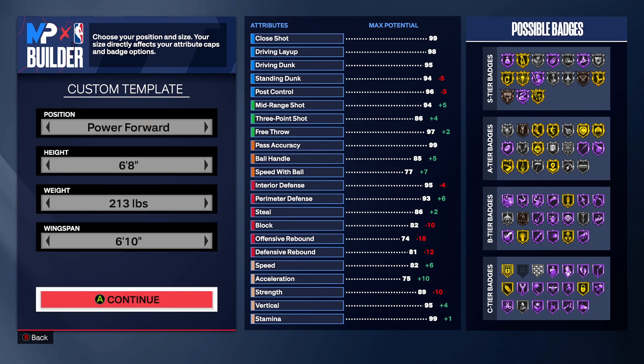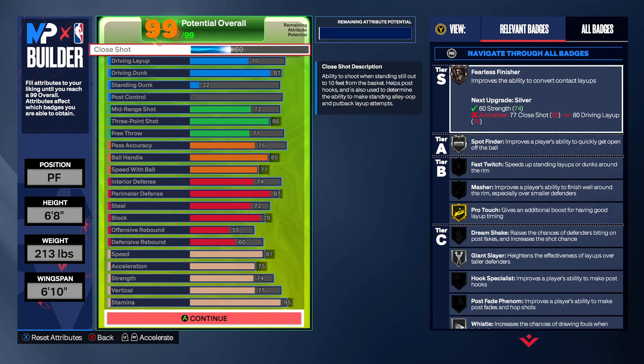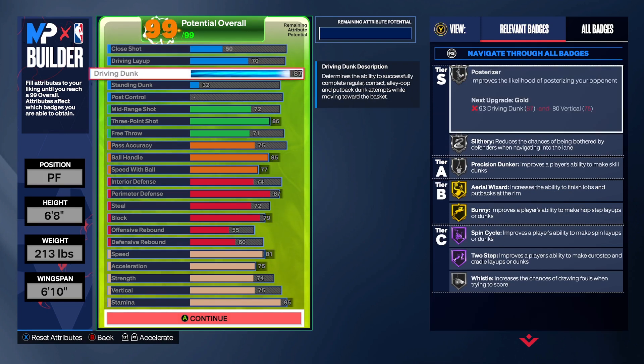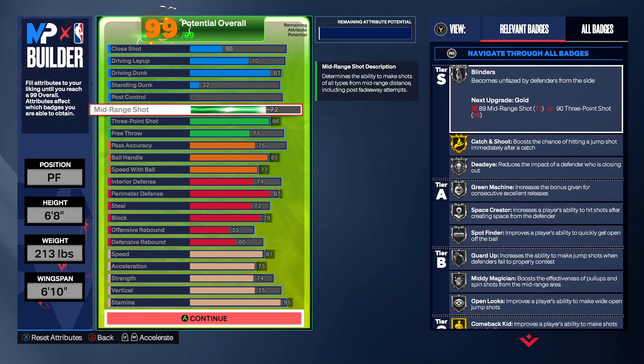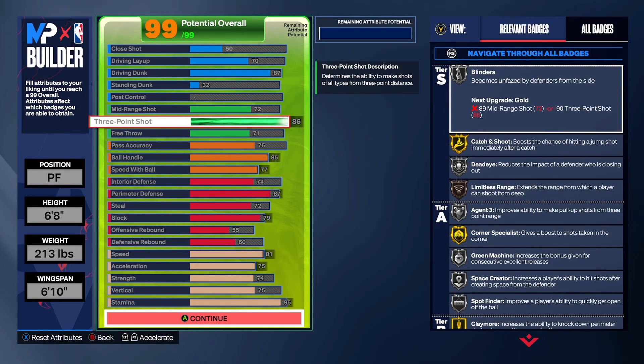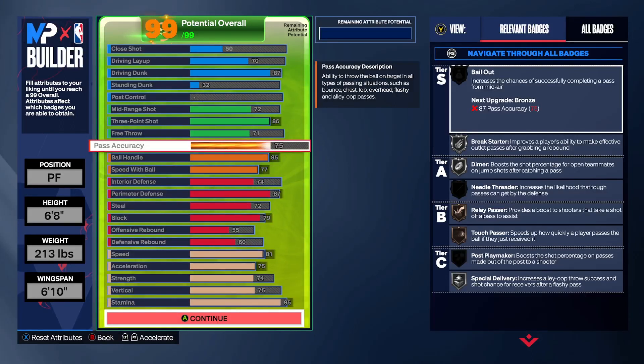Here's your build: close shot 50, driving layup 70, driving dunk 87, no post control — similar to my other build. Mid-range 72, three-ball 86, so he can spray on you with limitless range. He does get limitless on this build at 6'8", which is crazy. Free throw 71, speed with ball 75 — I don't go higher than 75.